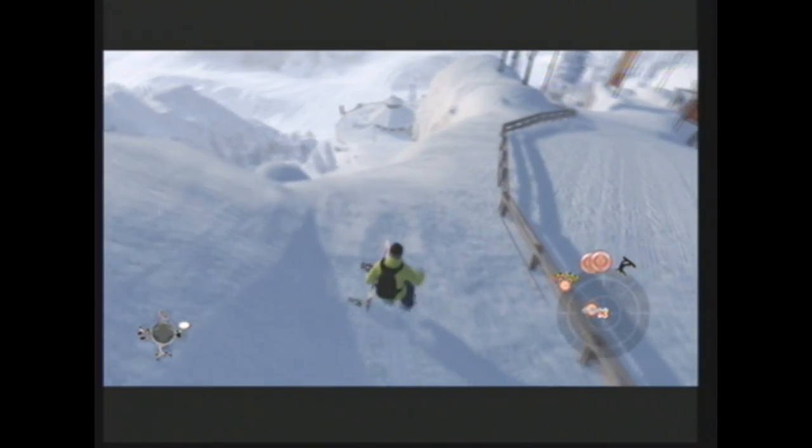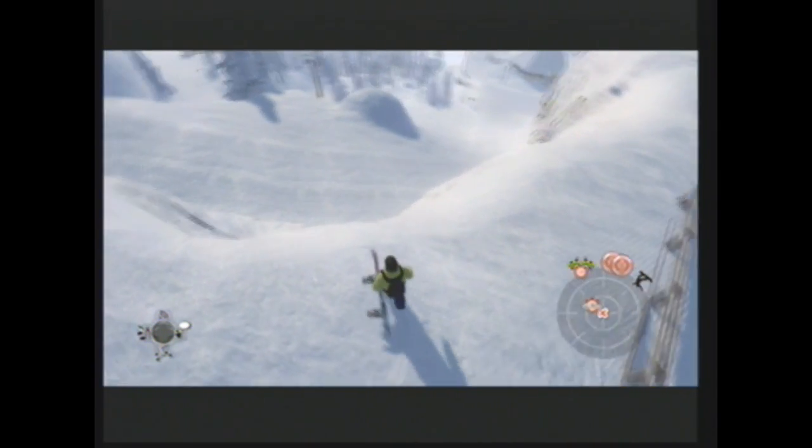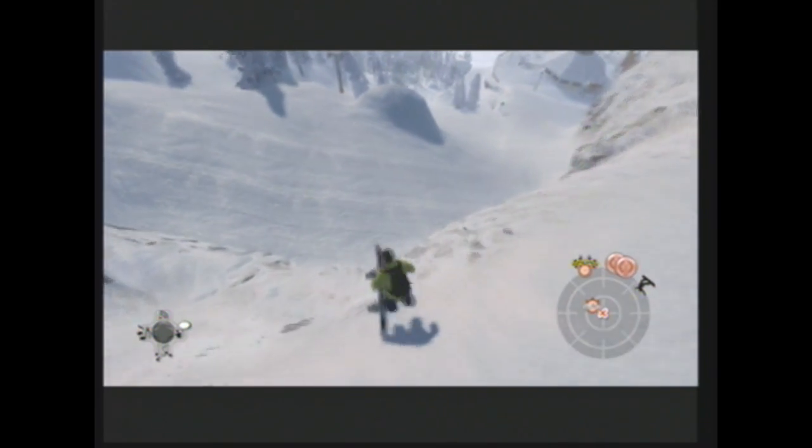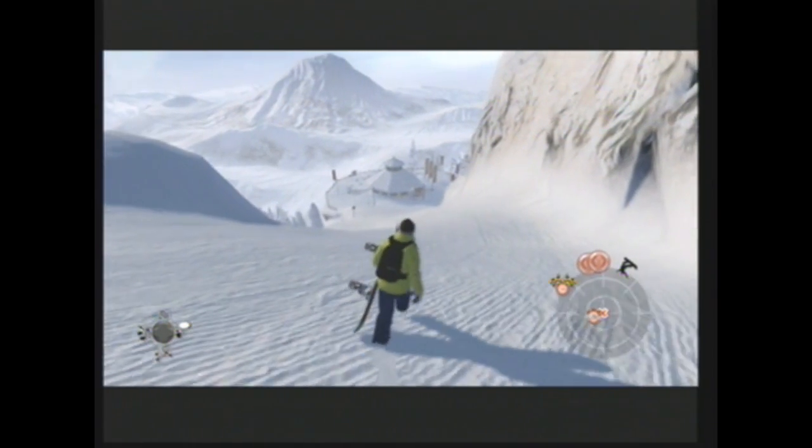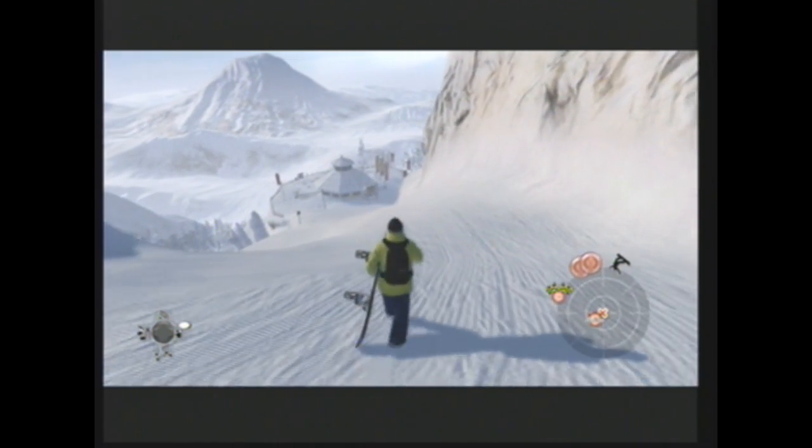So here's the cliff. From there, you want to go down. And you'll see a snowed-out lodge kind of thing — you want to go all the way over there.